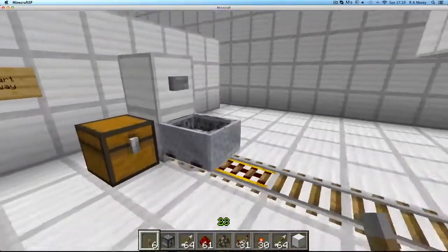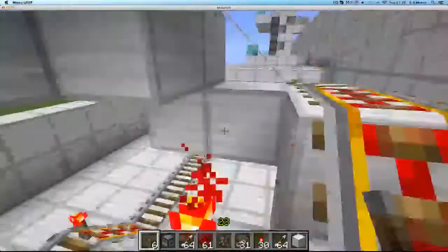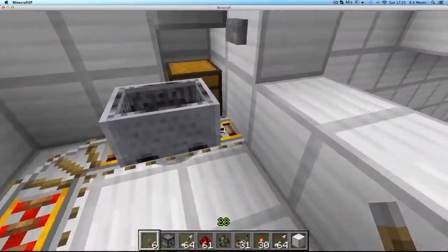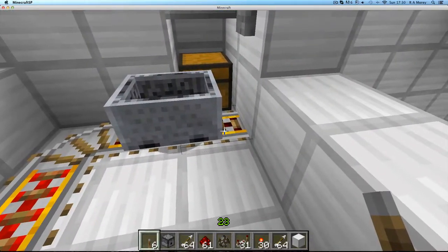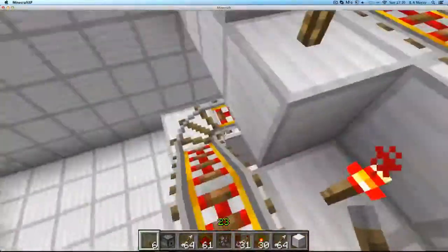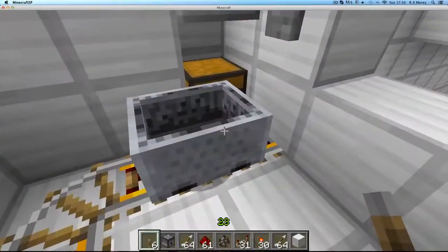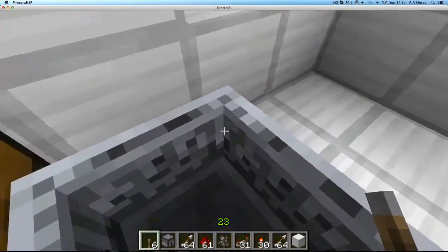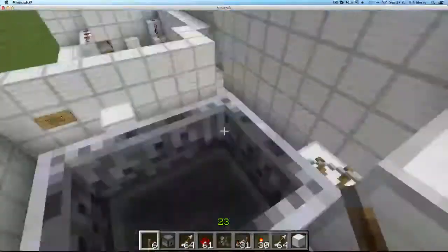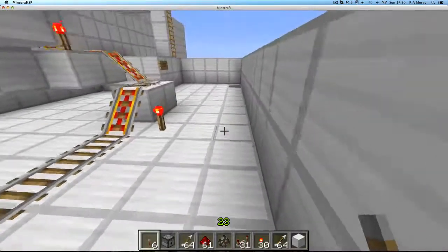Most of you probably know how to do this one — it's the minecart stairway. You right click on the minecart and hit the button, which powers the track. When you press the button, it powers this track here, which makes it shoot off down. These are all powered already by the torches — you need to put them there otherwise they won't power and it won't be able to go up the hill. It's quite simple. You might want to leave a chest here with a minecart so you can get on to the next one.